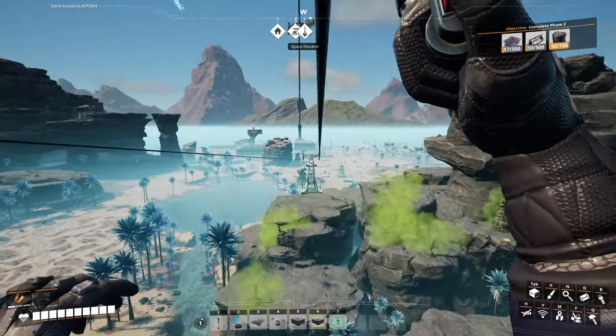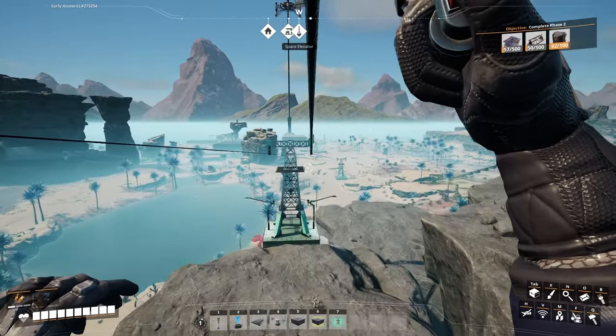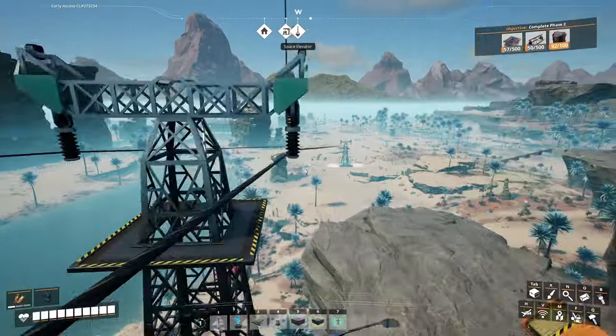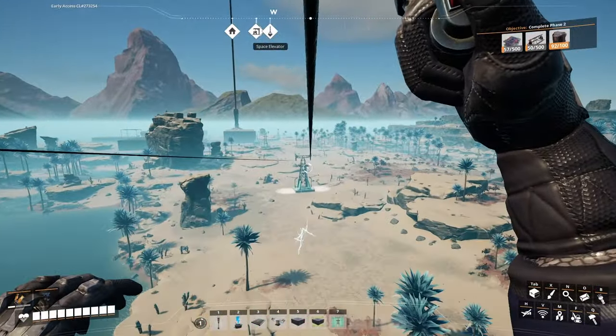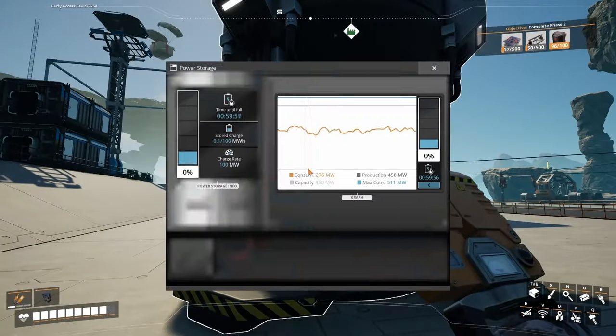This whole time I've been working on the power plant, our space elevator parts have just been increasing in number. You can see we almost have enough of the automated wiring. I'm going to smack down some power storage here, right in our hub area.